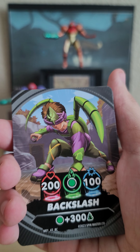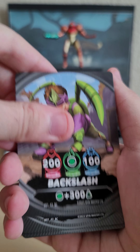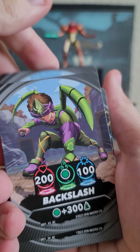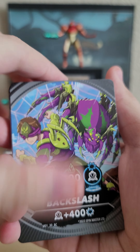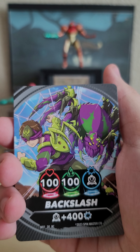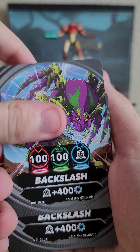Next up we have Backslash — interesting sort of spider design going on for him. We get duplicates already, more duplicates. Oh, this is cool looking — I believe this was his partner Bakugan in the show, Spider. I never got Spider but it's pretty cool looking, it's no Web but it's pretty good.